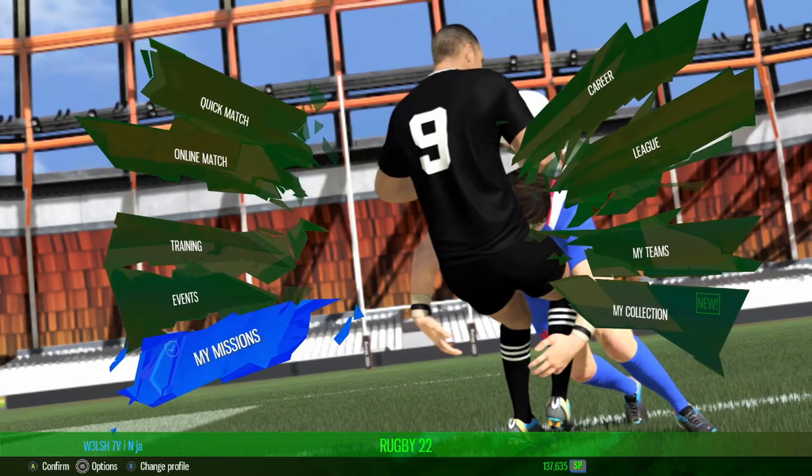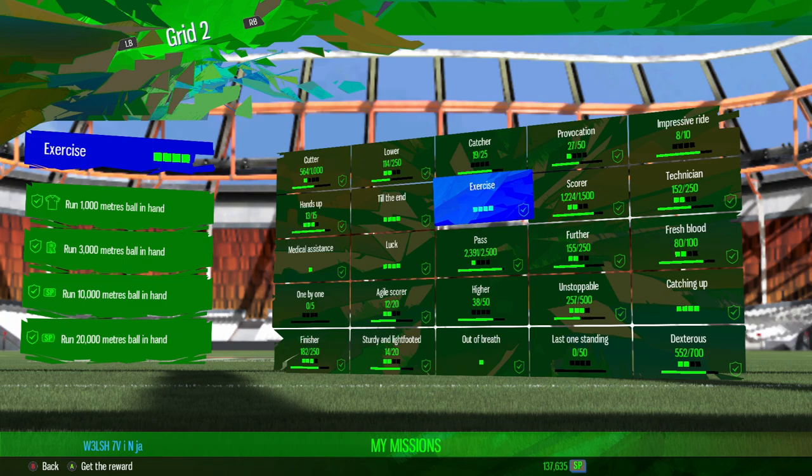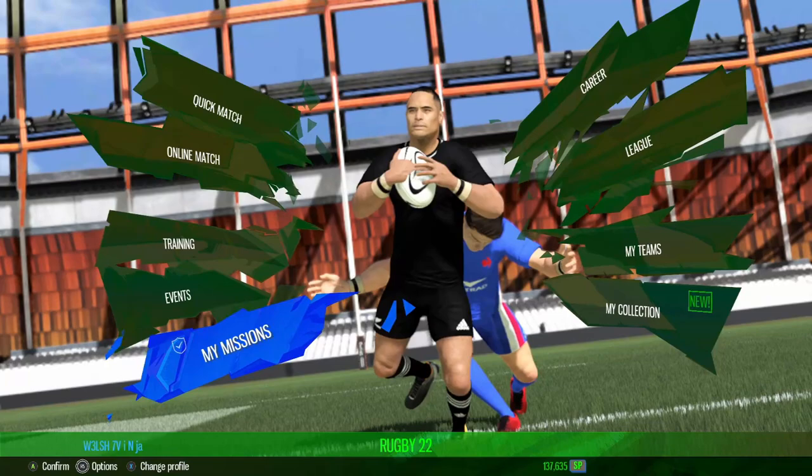If you can't afford enough for packs, you do have the My Missions feature, which a couple of people might not know about. You can go into My Missions and just achieve basic things in the game. There are four grids you can swap over one by one, and after you've completed all of them, you press the A button — it'll do its thing — and that way you can unlock some packs for free just by doing basic things in the game.